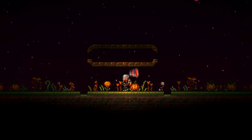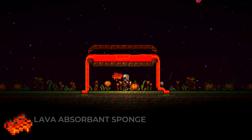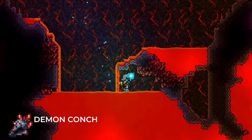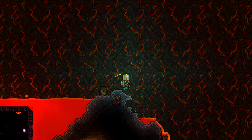You can also fish up the bottomless lava bucket, allowing you to place infinite amounts of lava, and the lava absorbent sponge, capable of absorbing infinite amounts of lava. Lastly, there's the demon conch, which works like a magic mirror and lets the player teleport to the center of the underworld.